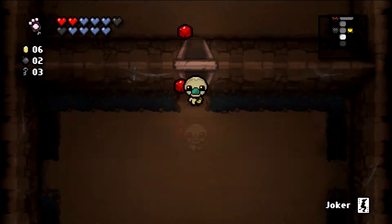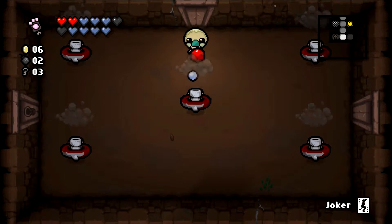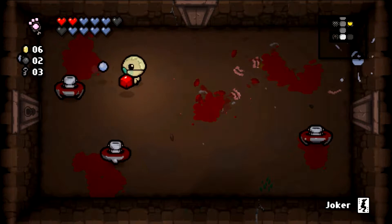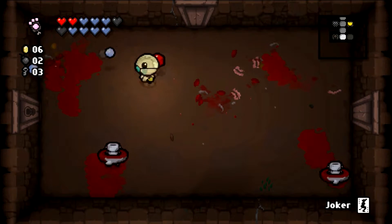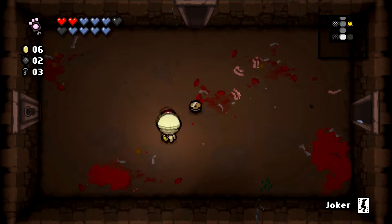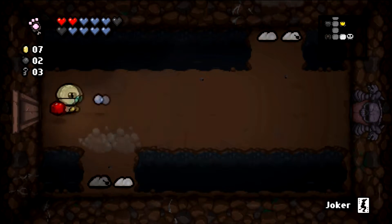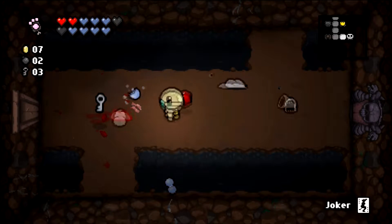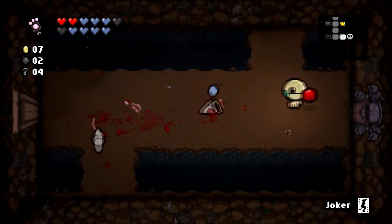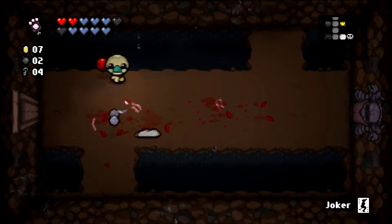I figured that was there but just gotta double check. We got seven cents — do I want to go into the shop? There could be something on sale but we don't really need a soul heart. I think it just makes more sense to save up money to 15 to get a decent item. That's probably our best bet.